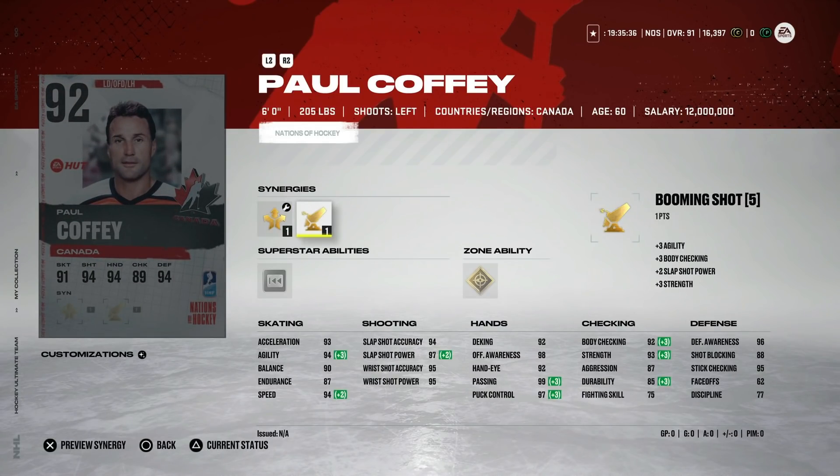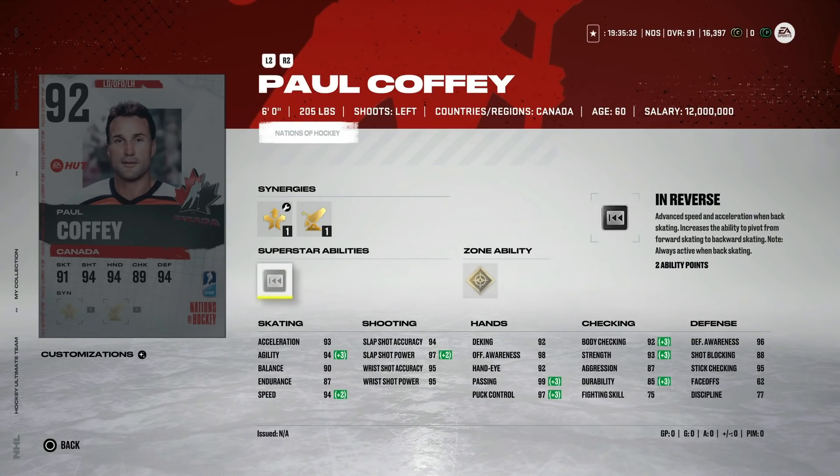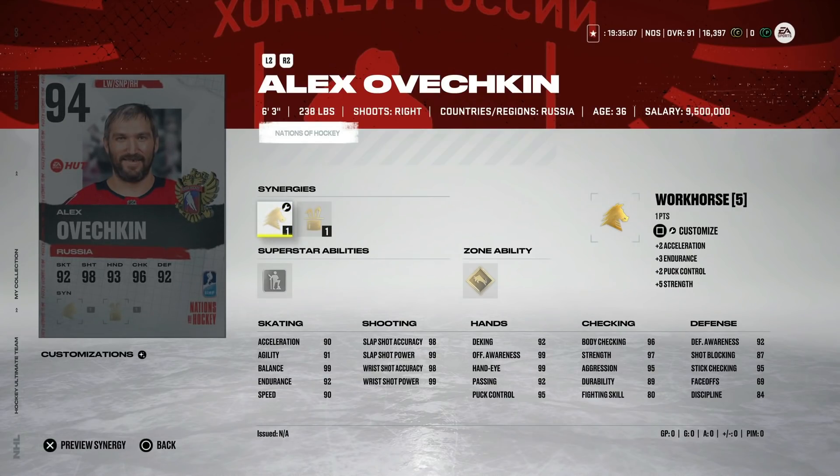Paul Coffey gets a big bump up to 92 with Distributor and Booming Shot — 94 speed, 93 acceleration — with Seeing Eye and silver In Reverse. I wouldn't activate Seeing Eye on him but silver In Reverse is pretty nice given his speed. He's a left-handed defenseman with decent body checking. There are probably some better left-handed options in this event, but after Boumeester and Team Builder Gonchar, he fits in that top three.